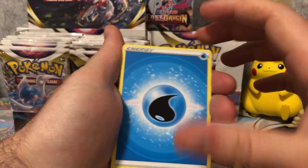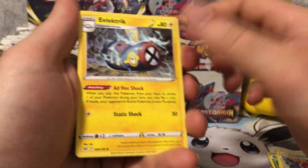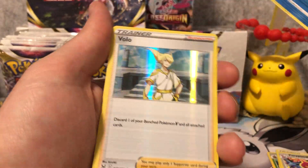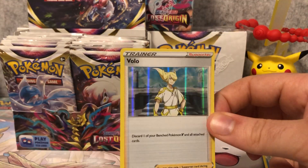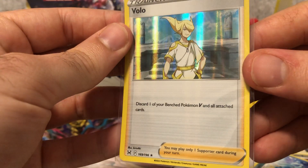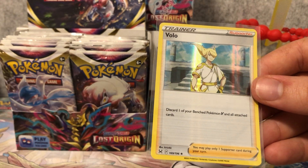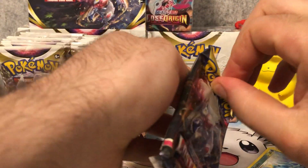A little bit of suspense going forward. Lady! Now, the Lady full art in this set is highly collectible — it'll be the most expensive full art trainer. We've got Cedra and Volo. That is a holographic trainer — nice to see some more trainer love with the holo trainers. This one lets you discard your benched Pokemon V and all attached cards, so if you're about to get KO'd you can play this and survive another turn. I don't think it'll see a lot of play.